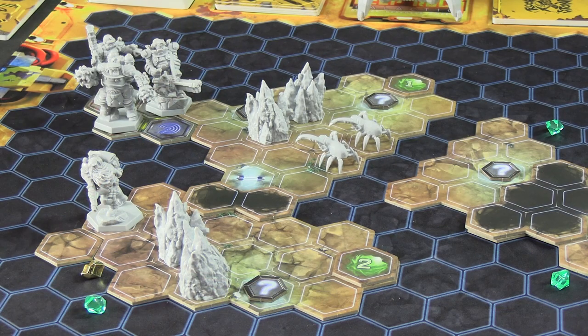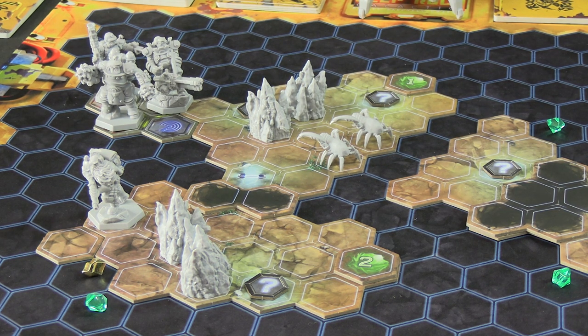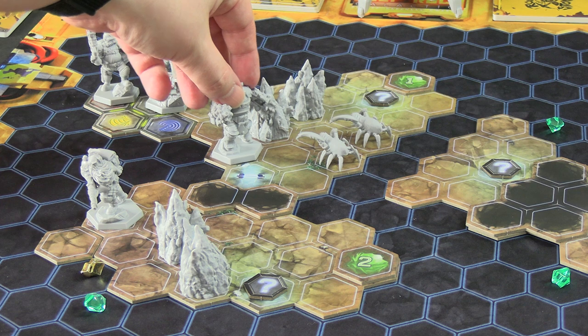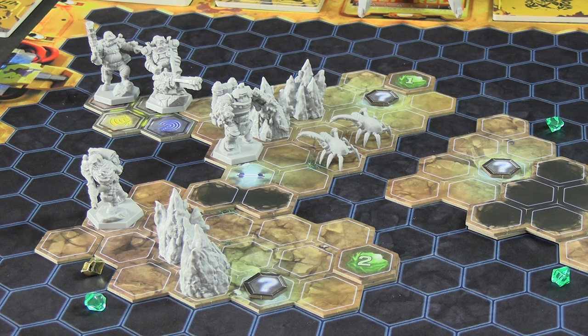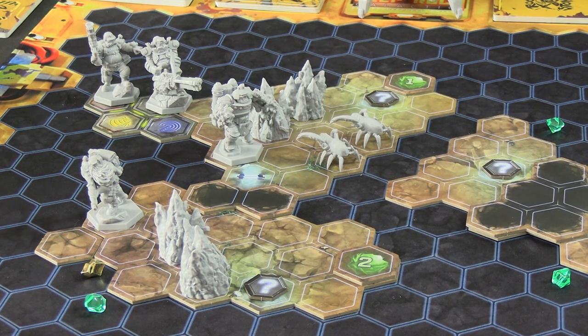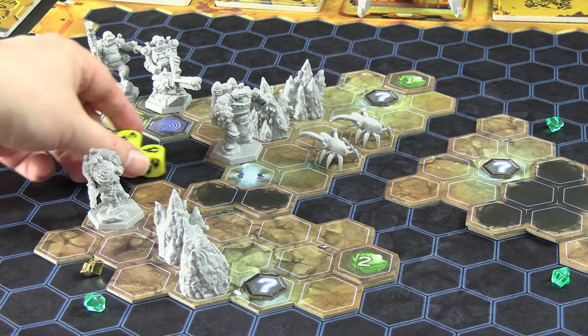Next I'll go with the Driller. His special thing is he can just walk into walls to drill them, but if you do that you get one step of movement — you can't keep going. He'll move first: one, two, three. Once every dwarf is off the starting drop pod tiles, you flip it over because it goes away — normally if you're in there you can't be attacked and you don't draw event cards. Then he's going to use his flamethrower, expending one primary ammo. He rolls three fire dice, and Grunts have no defense against fire.